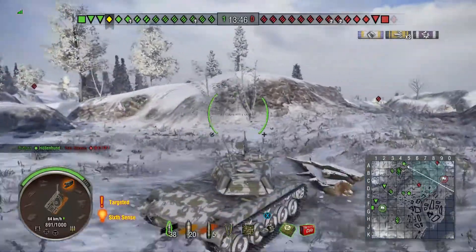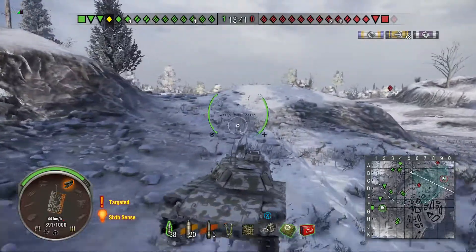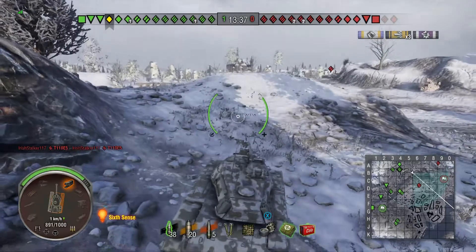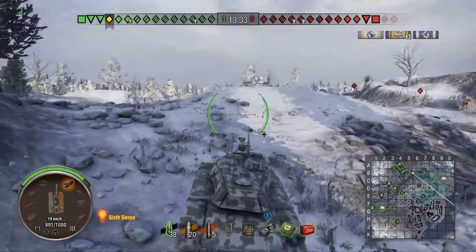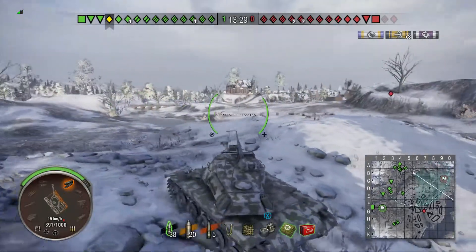It is a much higher tier light tank, much more dangerous, so well worth taking out. Now I have gotten off the main corridor and I am going to sit here for a moment and let the 6-spot go away, so when I crest the ridge I am going to be initially invisible until I am spotted.